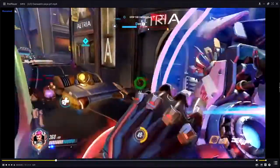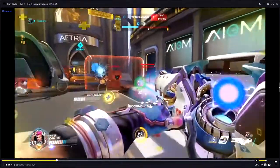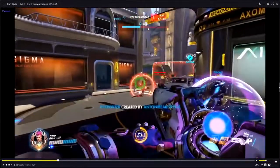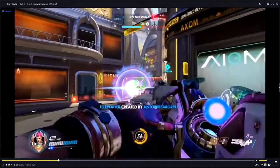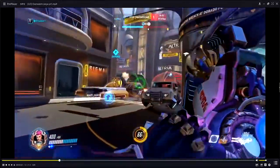One more good barrier from you is going to put you at 90 or so. Now you can use your projected barrier specifically to save people instead of for energy. Saw that McCree flanking. Oh, see, that barrier — not necessary. Your Soldier just ulted. You should have shielded him. It could be a little more aggressive. You just wasted your own.